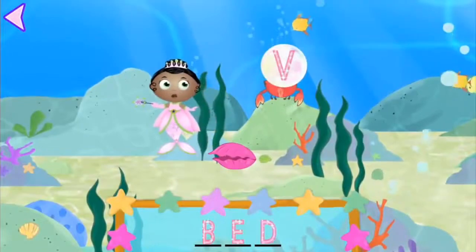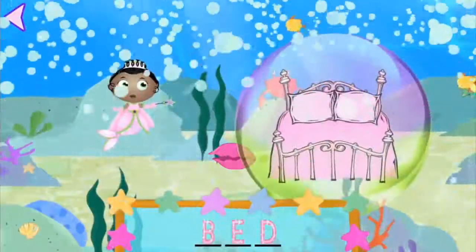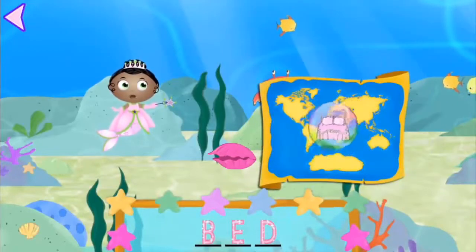D. Excellent. B, E, D — Bed. Presto! Spectacular swimming. We made a bed appear. And what a spectacular souvenir for your map of the world.